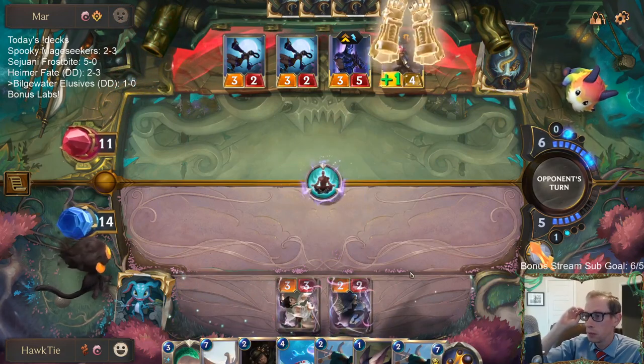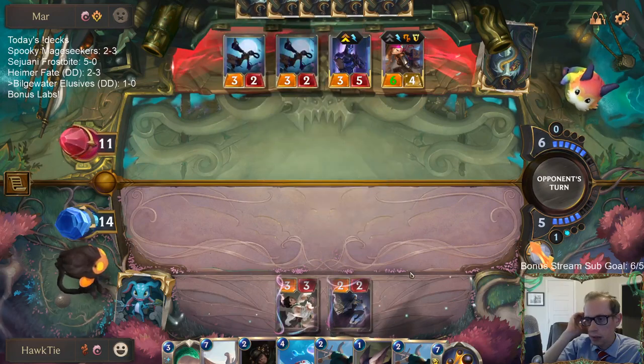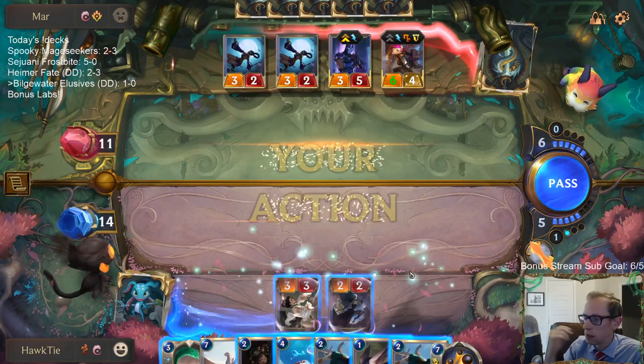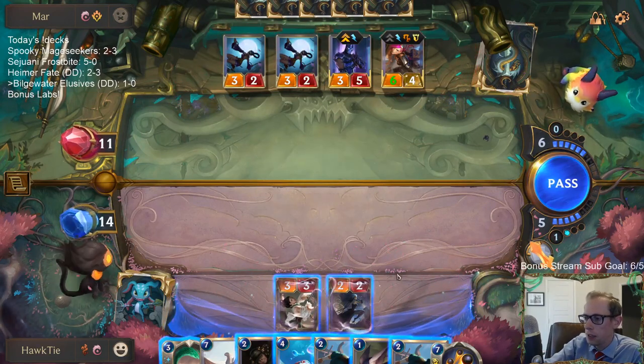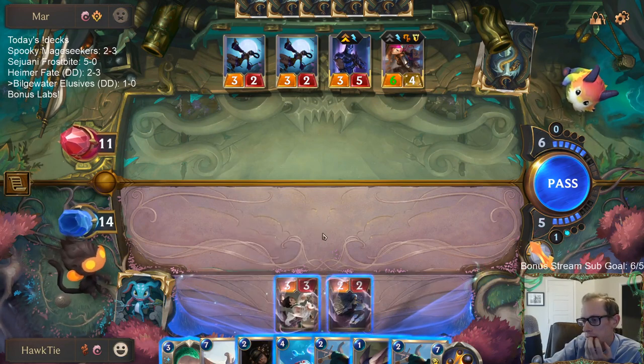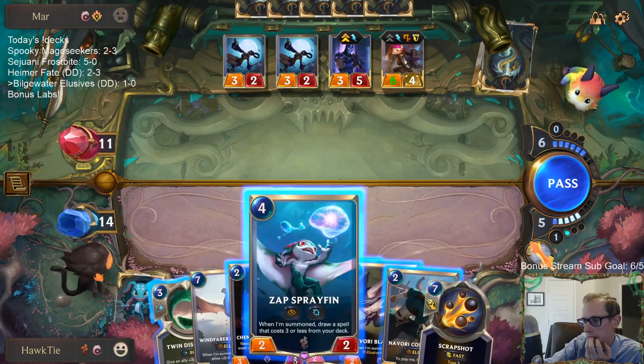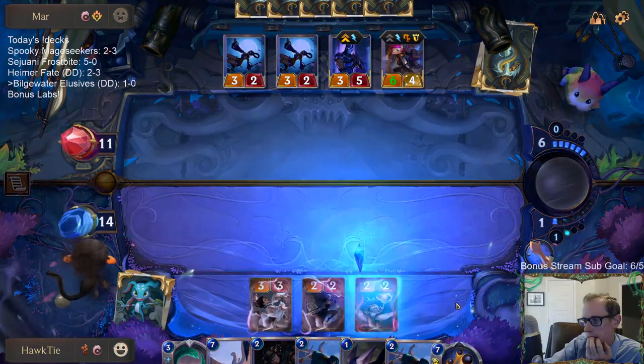Okay, that's pretty good. I can take down Vi. Right now we're at 5 mana and 5 damage.